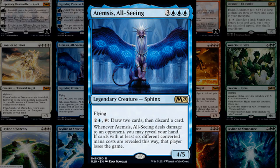Alhammarret, All-Seeing is a fun alternate win condition: deal damage to an opponent, reveal hands, and if cards with at least six different converted mana costs are revealed you win the game. It can also loot two cards at once. Six mana for a 4/5 flyer isn't great, so it's probably a fun jank build-around rather than a serious constructed card.